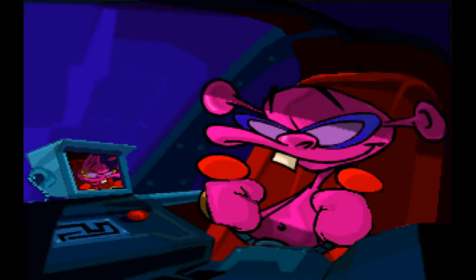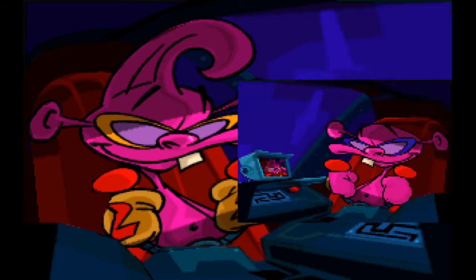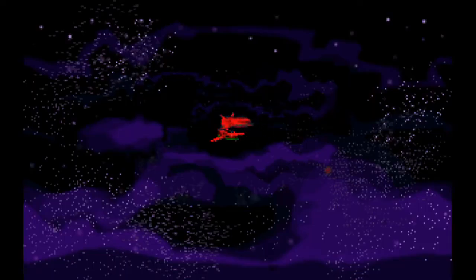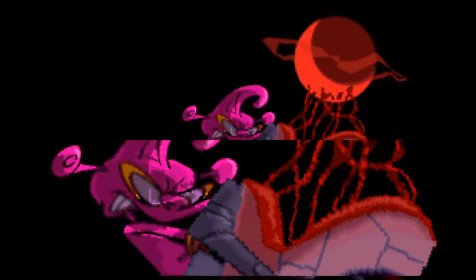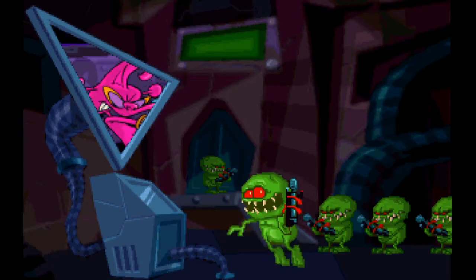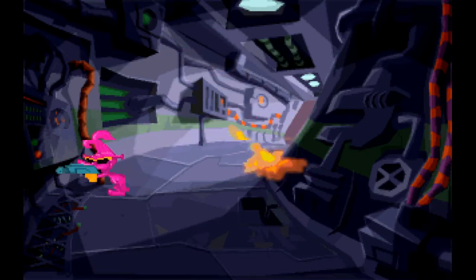When you first install it and run it, you'll be given this little intro which pretty much sets the scene. You play as this little pink character — called Chewie, as if you couldn't guess. You're basically there as backup while your friend breaks into a space station called F5 to steal this red orb thing. And the locals aren't too impressed. These are the locals — these green things.